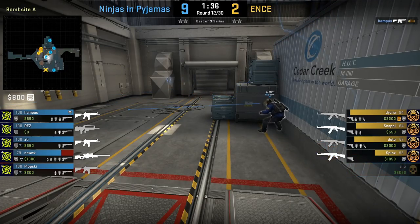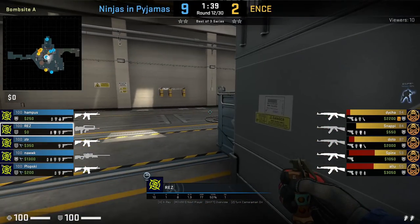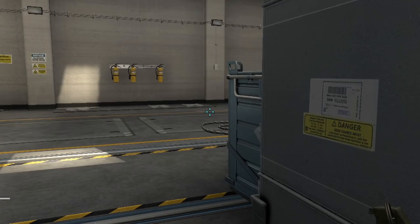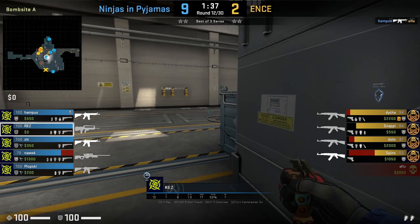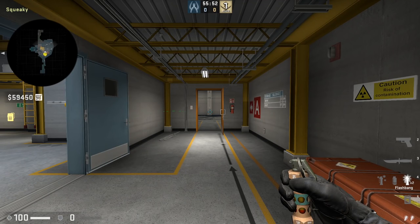Rez will then self flash to peek door on Nuke. He is crouched near tetris with some space between him and tetris so the flash won't hit it. He crouches, aims below the yellow line, and left click throws. Rez peeks after the flash blooms but doesn't spot anybody. Here is what the flash looks like from door.